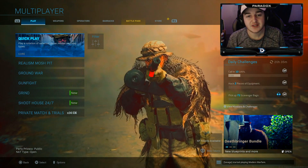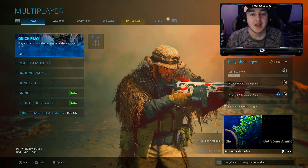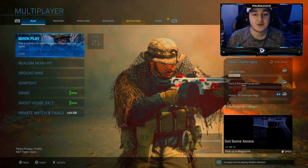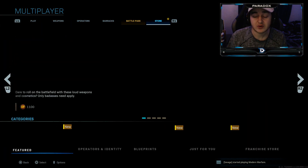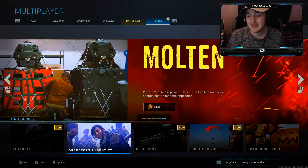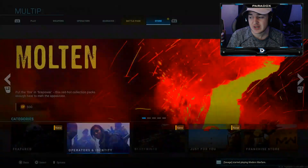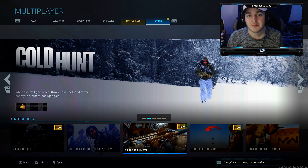Before we start today's video, if you'd like to earn free money and buy stuff from the Call of Duty store, go over to Fruit Labs. You can watch videos and upload videos to earn money. If you want to buy something like this watch or any of these weapons, you can use my referral link to sign up and start earning.